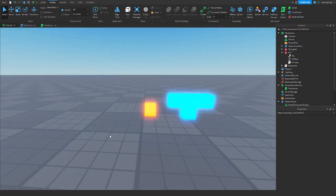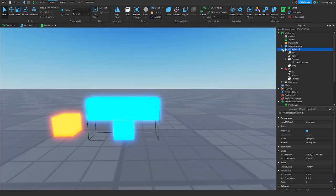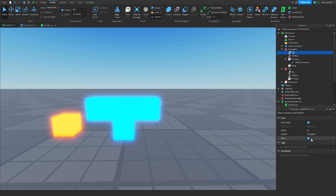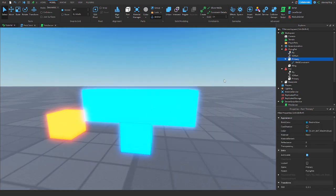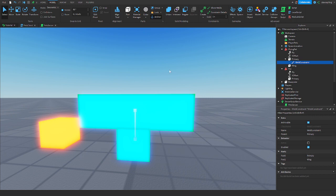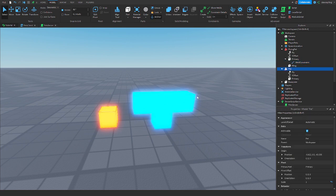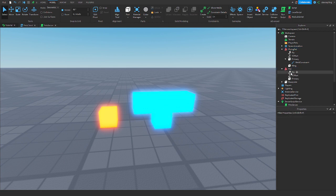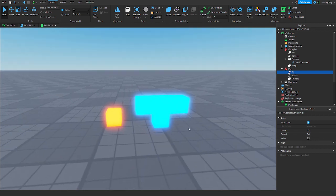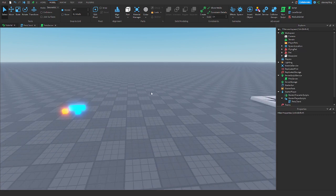Here are my two pets — one flying, one not. In the flying pet, the Fly BoolValue is set to true. In its primary part I have a part called Wing with a WeldConstraint attached. The key difference between a walking pet and a flying pet is just checking that Fly boolean. That's how all of this works.